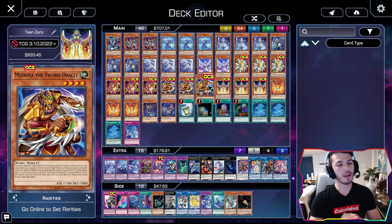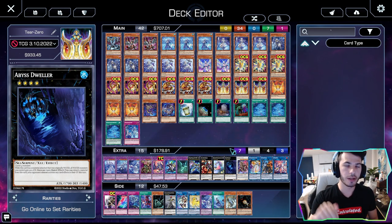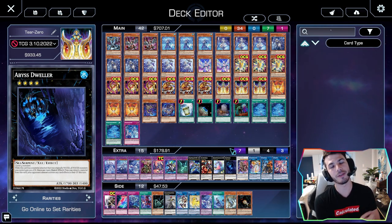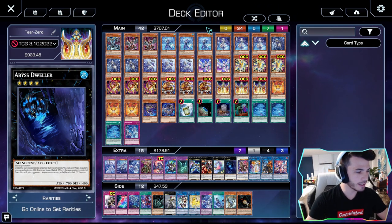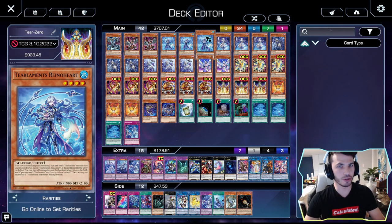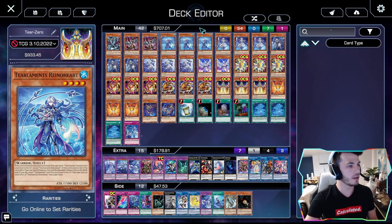Before I do anything, I want you guys to know: Abyss Dweller is huge. You have to make this going first. If you're going to be doing combos that mill your opponent's deck by five, you've got to do it. A lot of people are playing two Rhine of Heart. I am a fan of playing three, because I'm trying to make Dweller. I want as many level fours, especially one that is a good normal summon. I would play three — that's me personally.